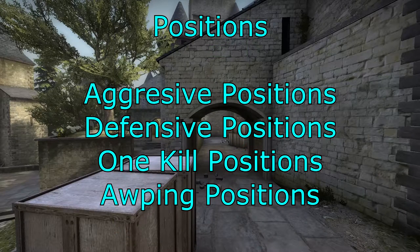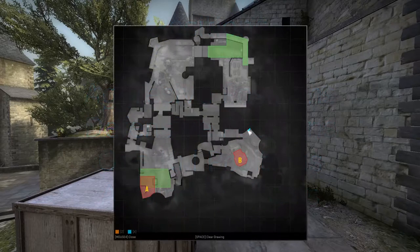Let's look at positions — aggressive, defensive, one-kill, and orping positions. You can hold on the platform either behind the boxes or behind the corner, underneath the platform either close or back, in the chicken coop, at the fountain, behind the tree, in the tree, at the rock, or at the door.